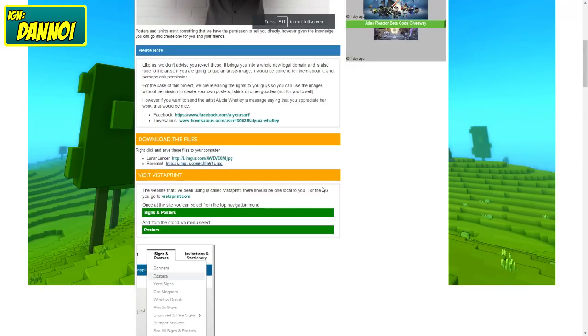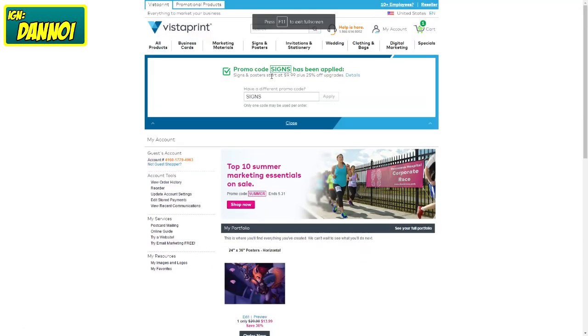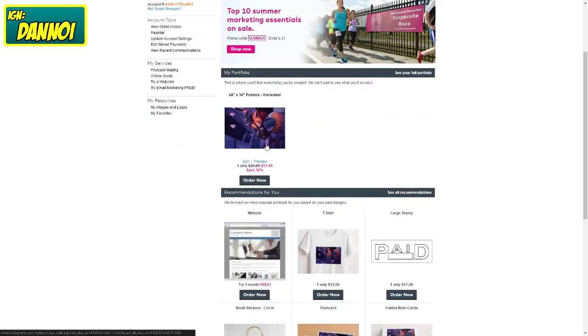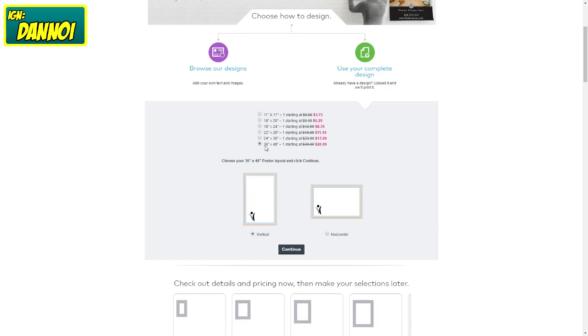Once you guys pick your poster, go to Vistaprint. I'll right-click, go to a new tab. As you can tell, the promo code section has been applied. You want to take a good look on this website for any codes that offer a discount, because you can get this thing for a lot cheaper — like $16 to $17, or even $13 right now. Go to Signs and Posters, then Poster, then Use Your Complete Design, and choose whichever size you prefer. We're going with the cheaper option.